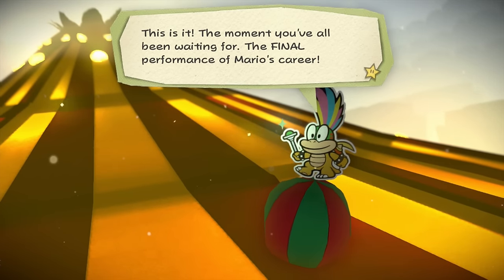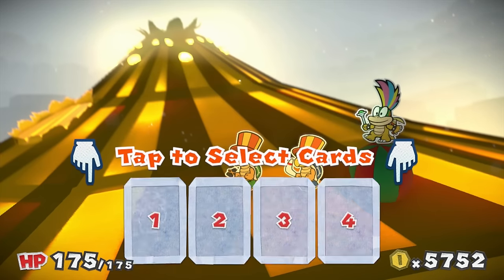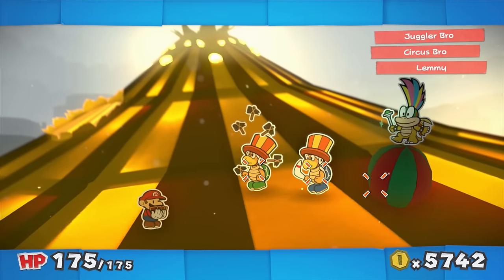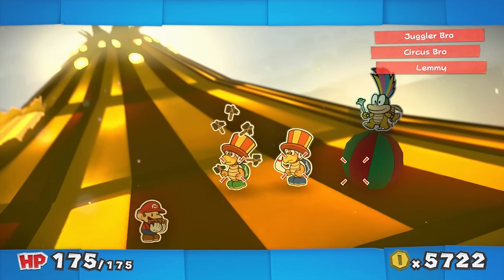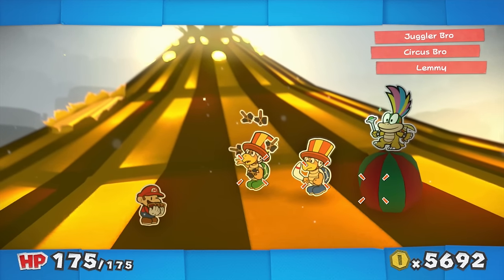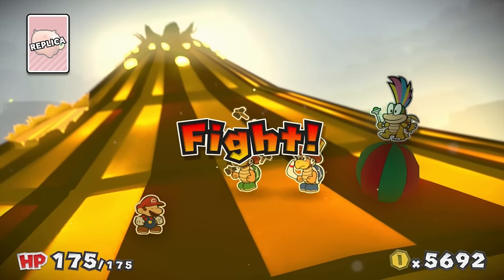This is it - the moment you've all been waiting for: the final performance of Mario's career! Oh geez, yeah those guys are here. Go Mario! We got line jumps, we got pretty much everything that we need now. Let's do a battle spin - there's a pig I could get. I like battle spins because it really doesn't cost that much money for like a replica of something really really awesome. That guy's spinning hammers. If I start using these replicas I think it's gonna go well. Let's play the replica cards and see what happens.